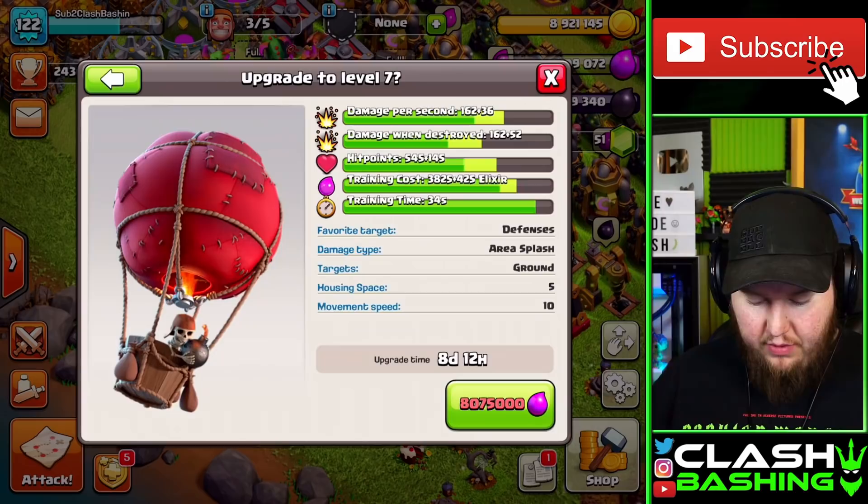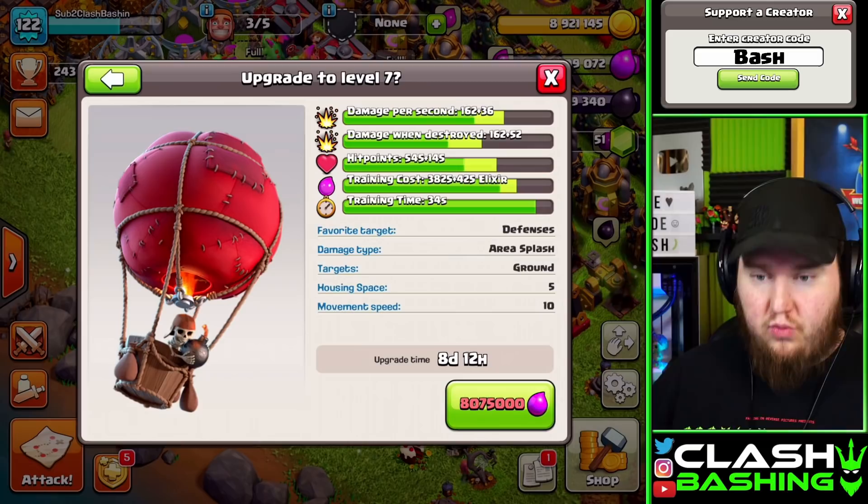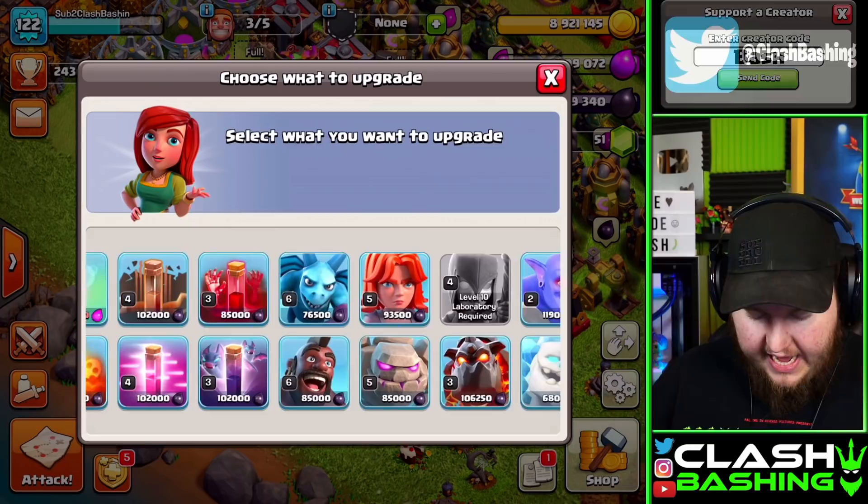With the dragons done using the hammer of fighting, we use that elixir to upgrade our lightning spell so we can take out air defenses with three lightning spells. The next thing we want for that attack is the balloon, so we want to get those balloons going in the laboratory really soon — we'll have to farm up the elixir for that.